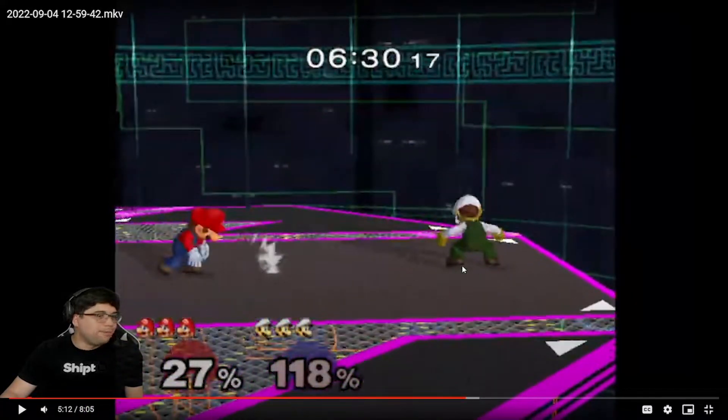Luigi down-B is so fast — if you're not ready for that you're just gonna get hit by it all day. It happens to me all the time because I don't play Luigi every day, so I always forget it's an option and they bust it out and I'm like 'ah okay.' It's kind of like getting hit by Fox or Falco side-B — it's so quick. On netplay it's just impossible, you can't react to it most of the time.